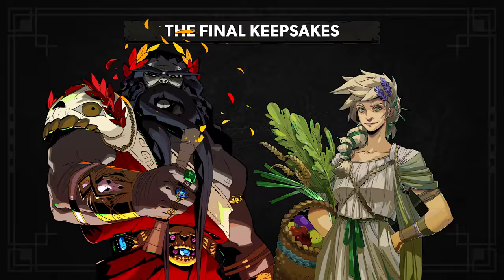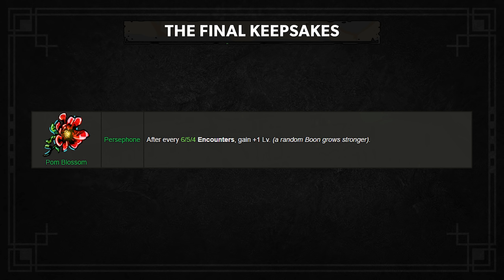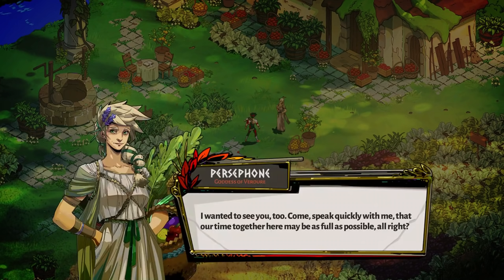There are two more keepsakes in the game, coming from Persephone and Hades. The Persephone Keepsake, Palm Blossom, is one of the strongest keepsakes in the game. After completing a certain number of encounters, one of your boons will randomly gain a level — directly influencing your damage or utility potential. I'm not going to ruin how exactly you get this keepsake, but it is from Persephone, so stay persistent, keep killing Hades, and eventually you'll get the Palm Blossom.